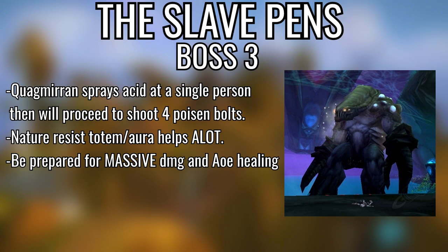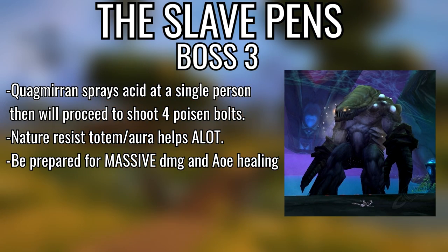Final boss of Slave Pens, Quagmirran — this boss is kind of a bitch on heroic. You can get a Nature Resist buff from the guy in the cage to the far left. If you're a shaman you can have Nature Resist Totem down; if you're a paladin you can use Nature Resist Aura. Big AoE heals when he does the acid spray. If you have a paladin in your group they can Blessing of Protection one healer while the other raid heals. Lots of damage coming out.